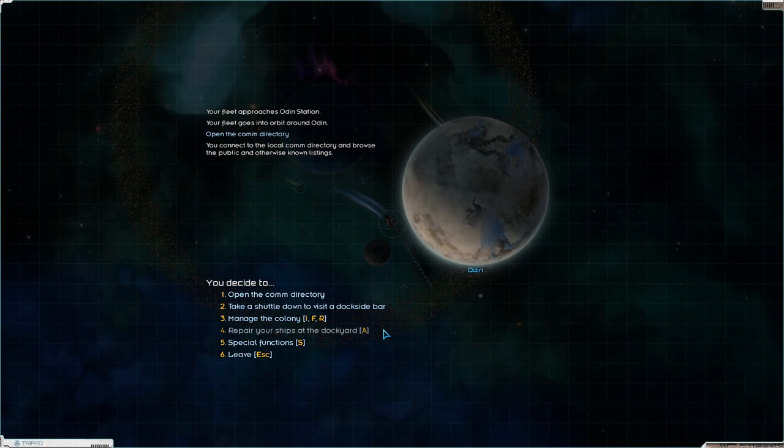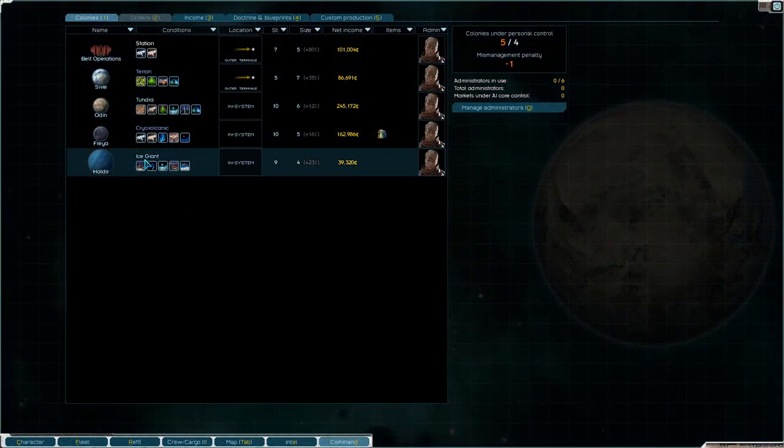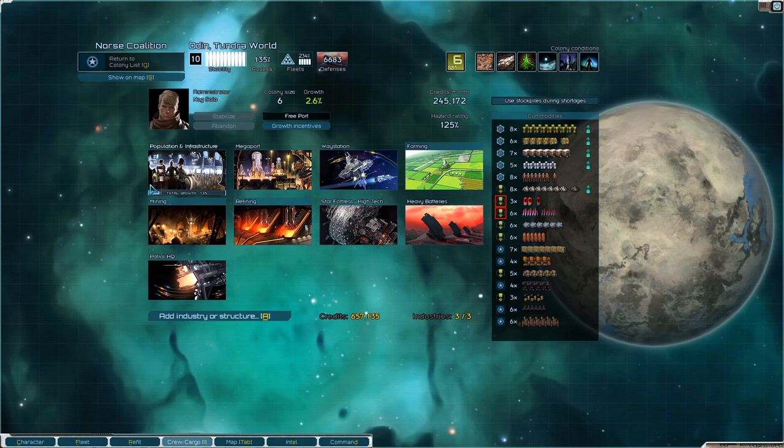Welcome back to Starsector, folks. We are at Odin Station. We just fended off an invasion fleet from Celestial Mountain Circle, and I think it's time that I started using some cores.